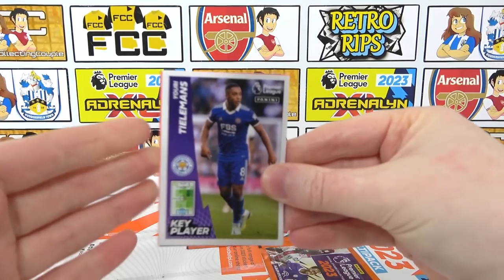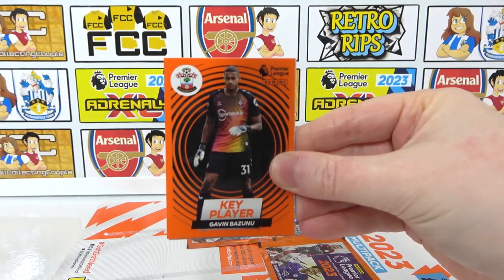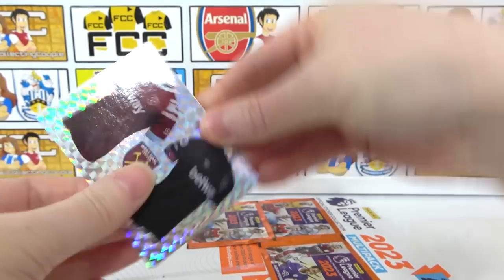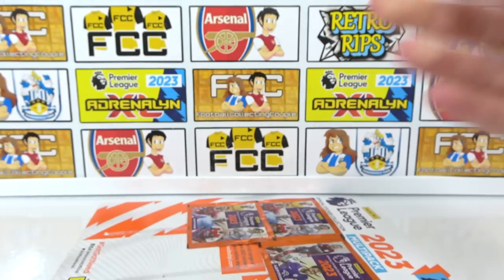See what we have in here. We have a key player of Tielemans, as well as a key player of Banzunu. It is all the keepers that have the kind of crazy orange. Then we have the West Ham kits, a Aubameyang, and a Guedes.